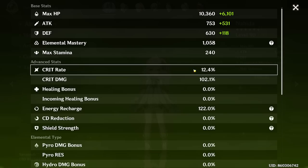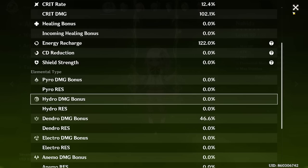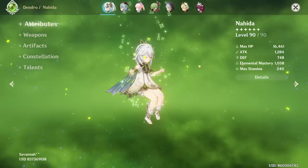Let's see the stats — 12,102 HP. That is quite abysmal. 122 energy recharge is not terrible, but it can definitely be improved. 46 dendro damage bonus — yeah, overall it's not terrible. Obviously the crit rate and crit damage are pretty abysmal, but for reaction Nahida it's not like the most important thing in the world.